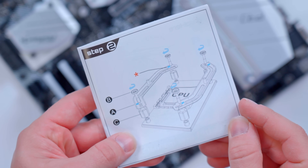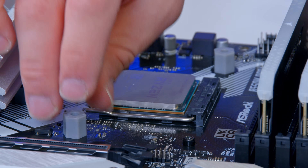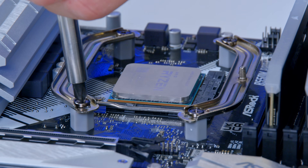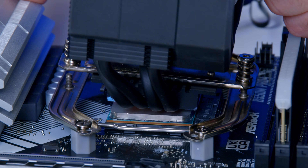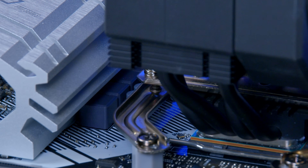A quick check of the manual shows what needs to happen: four posts go on with two metal brackets and two retention screws, going on each corner around our Ryzen 5 CPU. Once those brackets are in, that provides a nice base to install the CPU cooler on. Drop the cooler on and tighten it up with two screws — one on the left and one on the right.